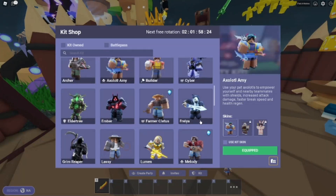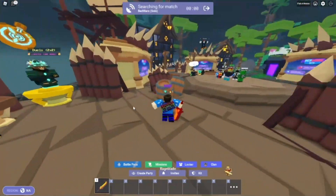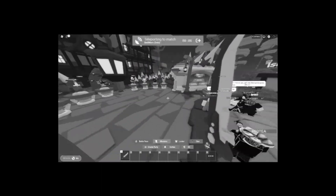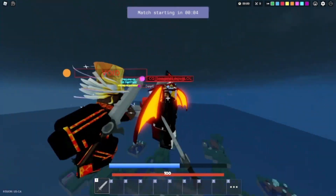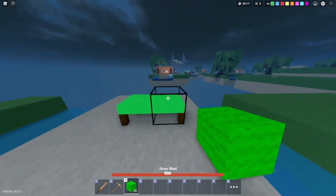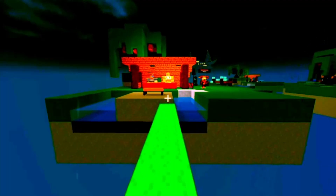The next kit on our list is going to be Freya because literally nobody uses this kit anymore, and it's actually OP in many situations. The only downside is it's not a mobility kit, and mobility kits happen to be the best type of kit in the game. At least with Freya you can fill up the bar just by hitting people. Being Axolotl Amy is literally like being kitless.